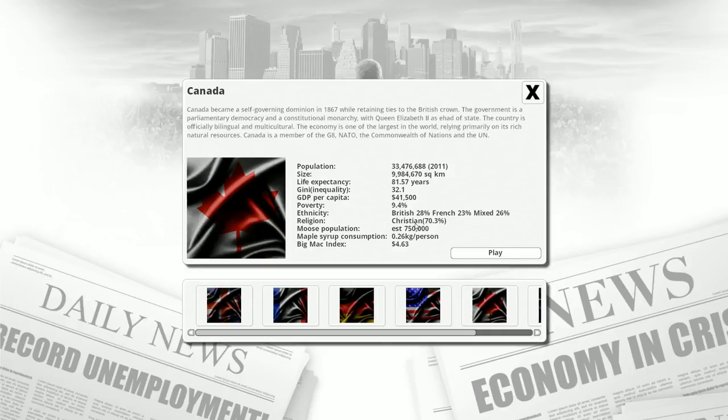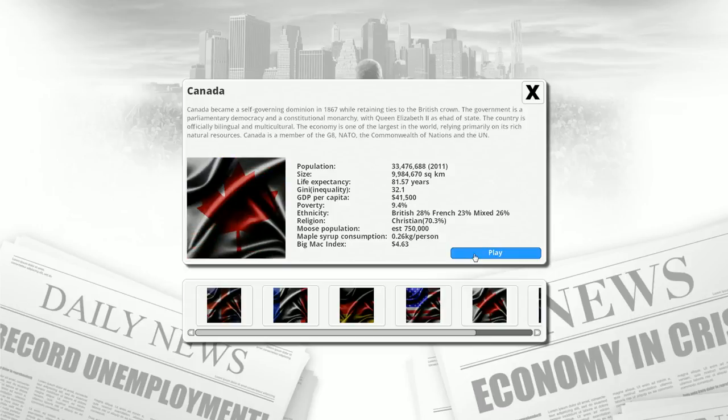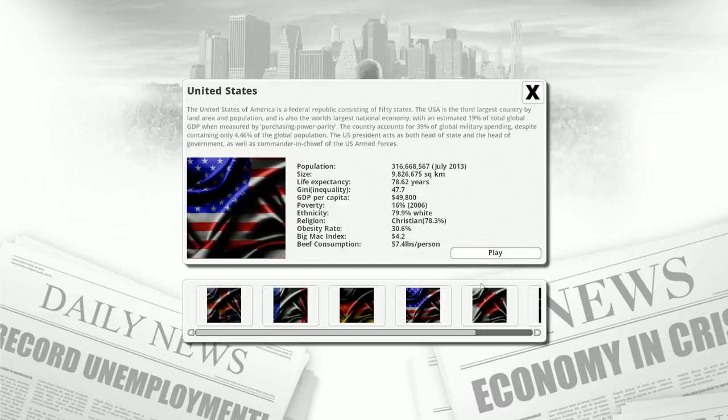We're going to take a look at what this moose population variable gives us. We've got a mix of British, French, and other, and a Big Mac Index of 463, which is higher than the Americas. So not only do most Americans make more money than Canadians, but their food is slightly cheaper — and that's definitely something I noticed when visiting. I was surprised at how inexpensive the food was.